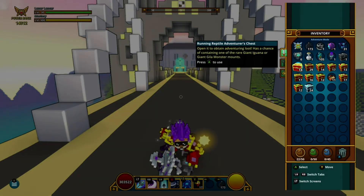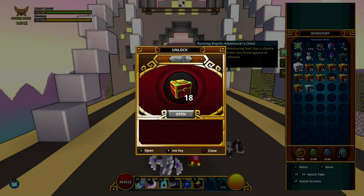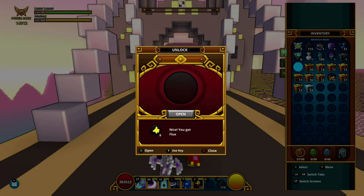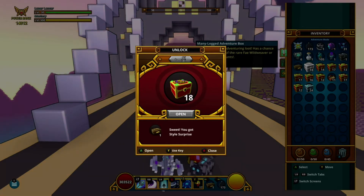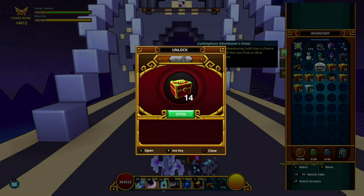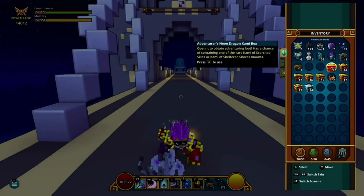Something ridiculous like that, so if we get a mount today at all it'd be really surprising. Here's the Running Reptile box — this is the one where you get the iguana and the Gila monster. You can use golden keys on these adventure boxes but I don't know why you'd waste something that costs so much for a mount that doesn't justify it. We have the Mini-Legged Adventure Box — this is gonna give us a spider. Well, actually it's not gonna give us anything because these things are rough. Sweet Style Surprise — it's better than nothing I guess. A lot of flux and glim. The Cookie Fit Elephant box is next. I hope that on one of these we at least get one mount to show off. If I do get a mount I'll end up giving it away in the club or something.